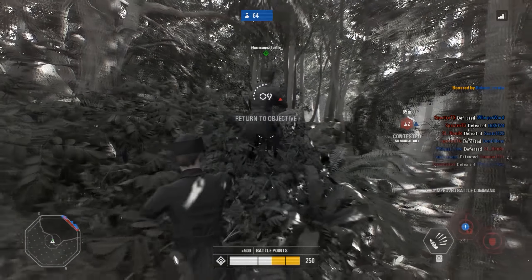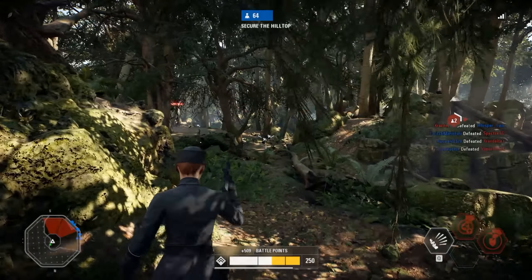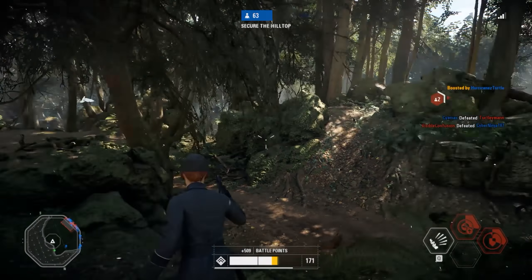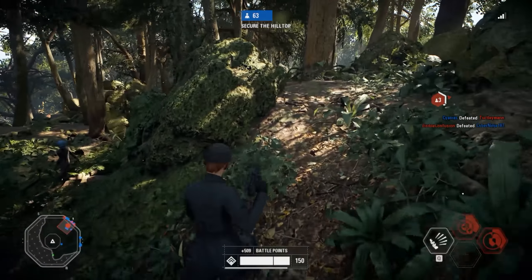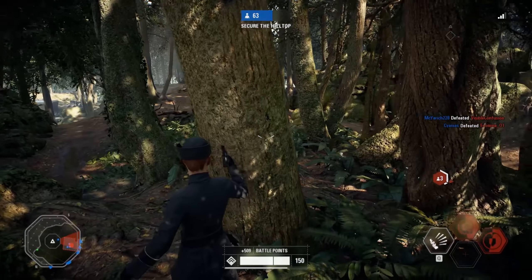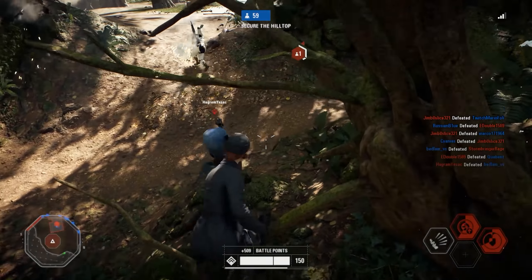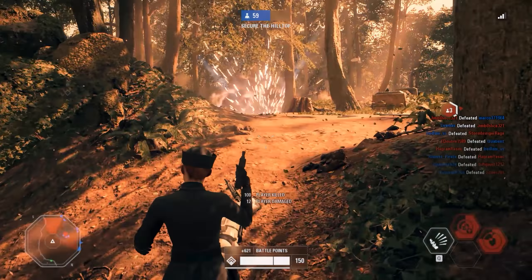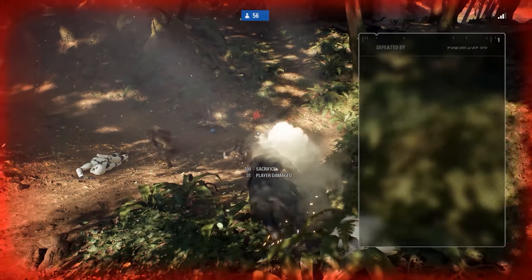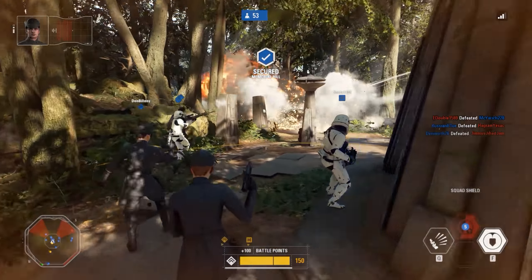We already know Geonosis is coming to Galactic Assault and we are also getting a new large scale mode coming in the Winter. What I'm curious about is if we will get multiple modes on Geonosis rather than just Galactic Assault. I have a small theory that we may get Walker Assault coming back to the game, maybe not just for Geonosis but in general across the whole board. It's not too far fetched when you think about it because it's technically already in the game — the Hoth map for Galactic Assault kind of has it already for a small segment, so it wouldn't really surprise me if that was implemented back in properly.